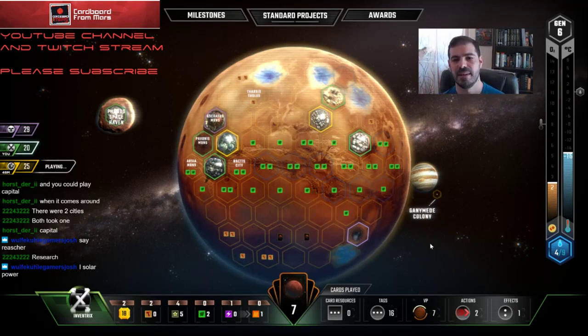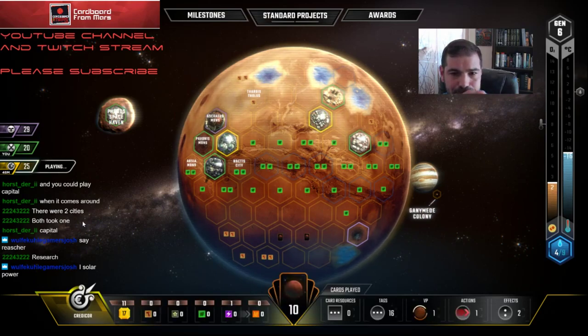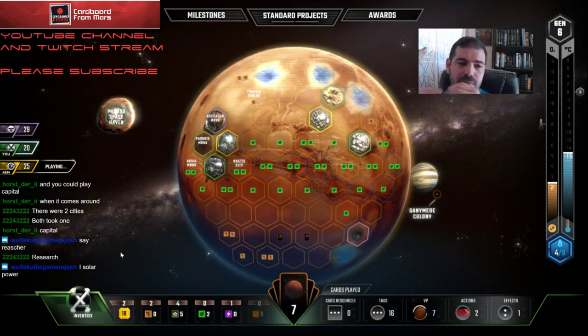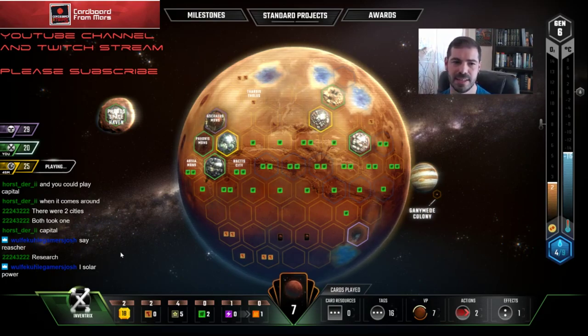The counter argument is Protected Valley — it would be pretty bad for me if somebody played an Ocean Tile on that spot. I guess I hadn't really considered that. If somebody plays an Ocean Tile there, that is not great for me. We'll see what happens. In the end, I think that Industrial Center pick is looking good because I think I'm going to need that tag.